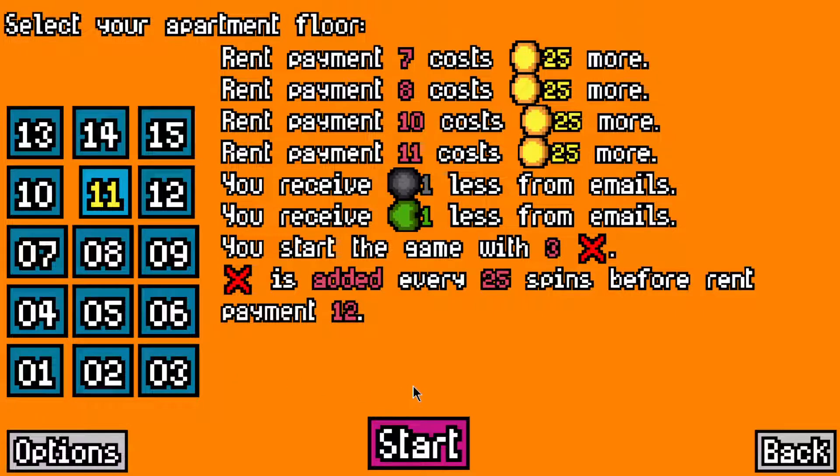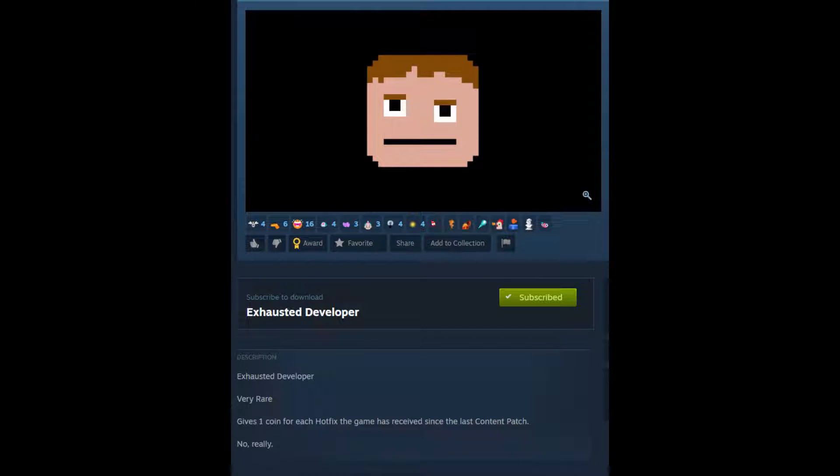Welcome back to another video of Luck Be a Landlord - we're still playing the Exhausted Developer mod. This is a mod made by the developer of the game that adds a very rare item called the Exhausted Developer, which gives you one coin for every hotfix the game has received since the last content patch. This is currently 36 coins as of this video. We haven't found it yet in a few videos, but it is very rare.